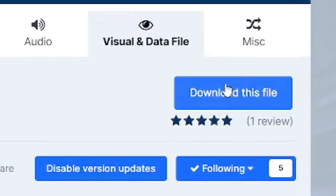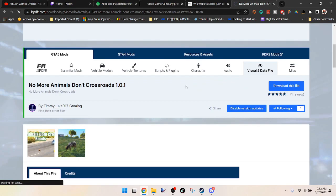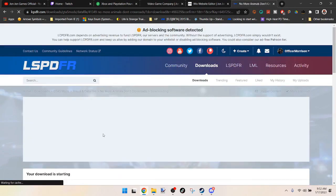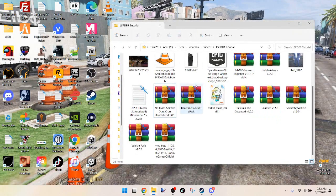Click that blue download button for the latest one, which is version 0.1.0.1, updated November 4th, and click download. I'm going to back out because I already downloaded it — go to your file download location where you saved it.